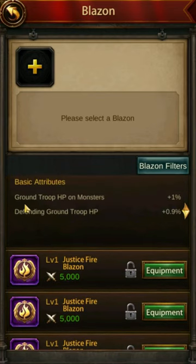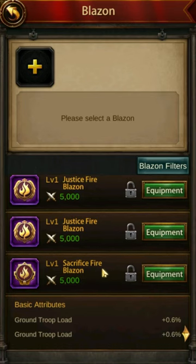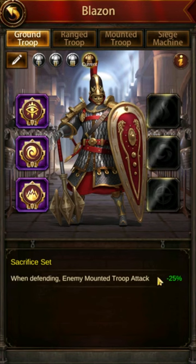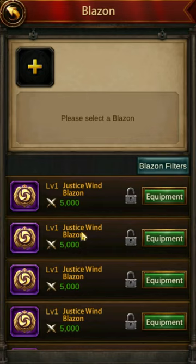Over here we have reinforcing ground — no thank you. Monsters — no. Load — that's all I've got. So I have the choice between 1.2% load and 0.9% defending ground troop HP. That's probably what I'm going to go with. I have to go with this one even though I have ground troop HP on monsters, which will never be used. The 0.9% ground troop HP defending is useful. This is an example of one I wish had rolled twice — I'm stuck with what I've got.